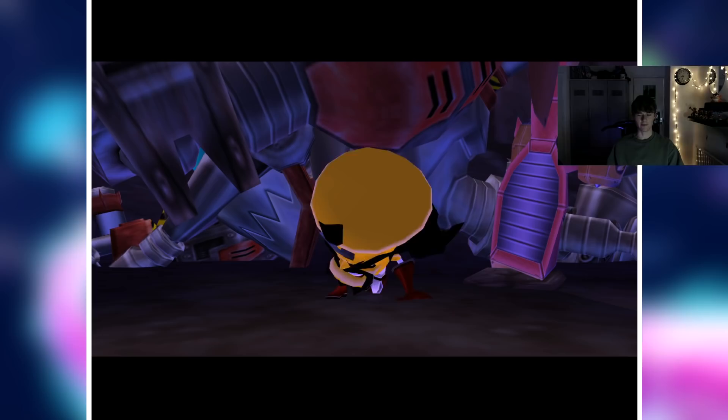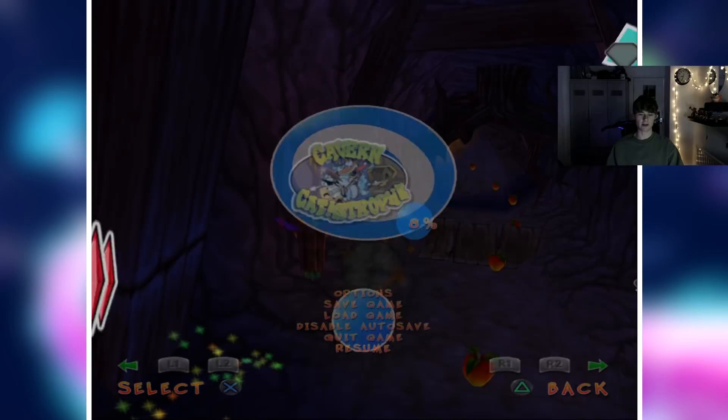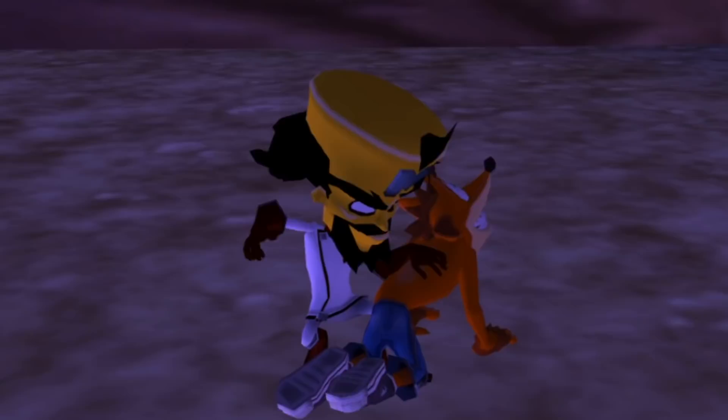Now we're onto — I forgot what this level's called. I never really pay attention to level names in this game. To me the whole game is just one continuous level. Cavern Catastrophe, that's it — where we're rolling. Fun fact: if you idle for a few minutes, you will get the animation where Cortex spanks it.